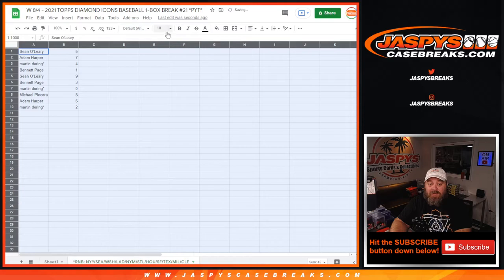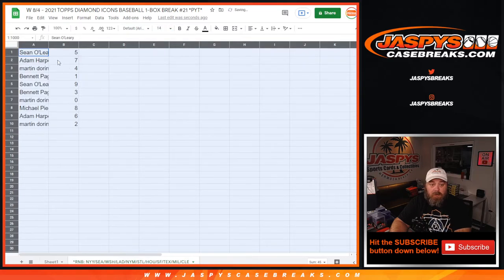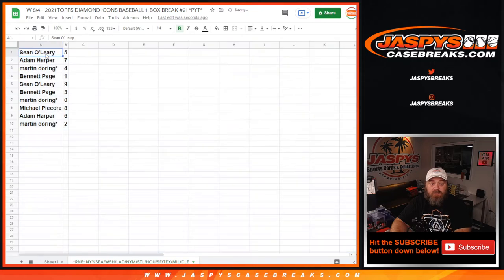For this 11 team random number block, here are the results: Sean O'Leary with 5, Adam Harper with 7, Martin Doering with 4, Bennett Page 1, Sean O'Leary 9, Bennett Page 3, Martin Doering 0, Michael Pecora 8, Adam Harper 6, Martin Doering 2.